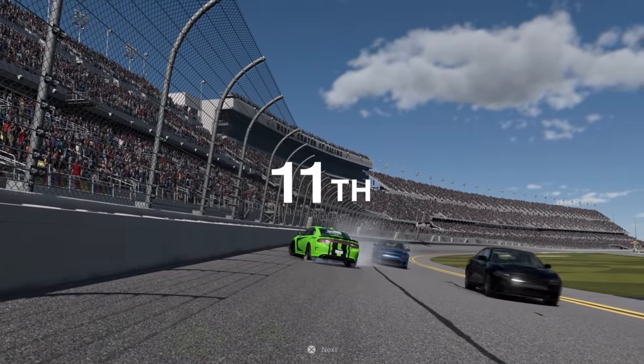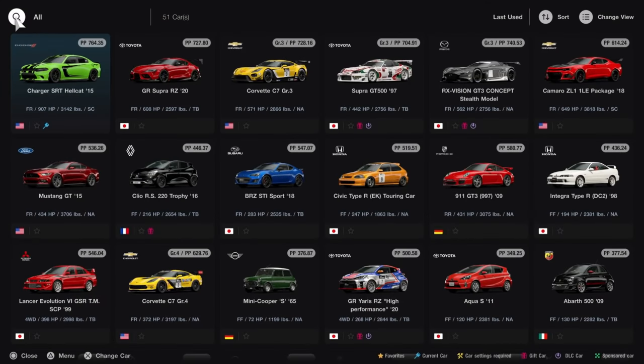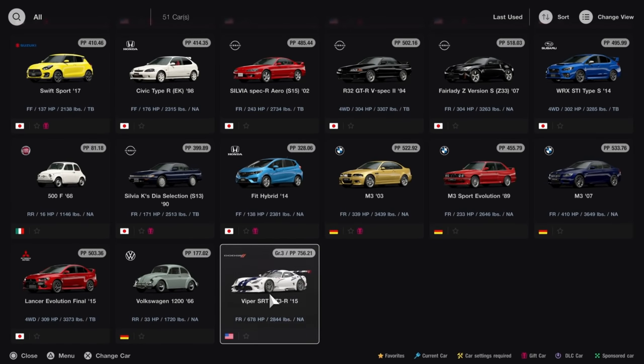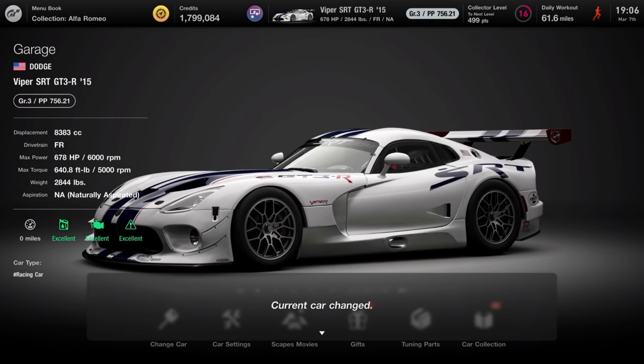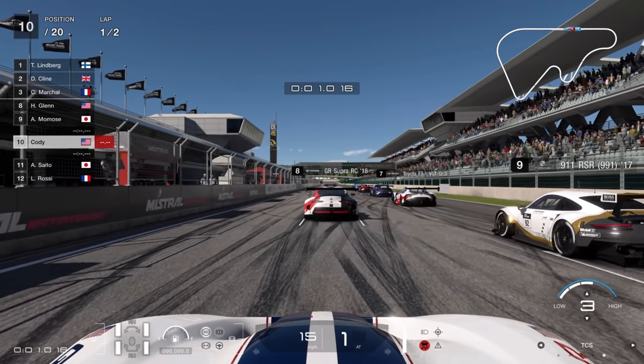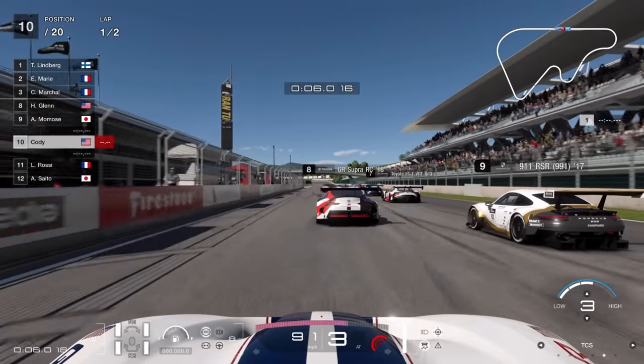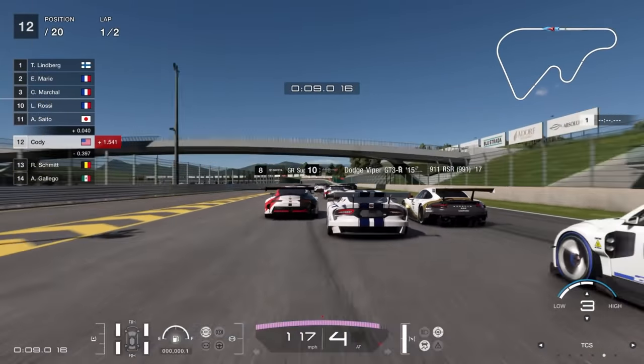How about we go drive something that actually handles decent? Let's pull something else out of my garage. My GR Supra RZ is actually really upgraded with fantastic handling. But I recently acquired a Viper SRT GT3 - we might do a race with this. I haven't driven this one yet. There's a Viper behind us and I think a Ford GT behind them. We've got two laps here at the high speed ring - a classic Gran Turismo track, probably the best one in my opinion.